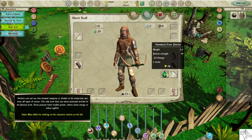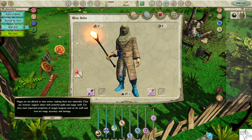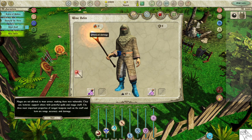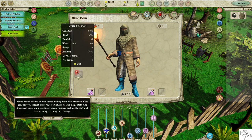Select Wise Belen by clicking on his character button on the left. Mages are not allowed to wear armor, making them very vulnerable. They can, however, support others with powerful spells and magic staff. The three most important properties of ranged weapons such as the staff and bow are Range, Accuracy, and Damage.